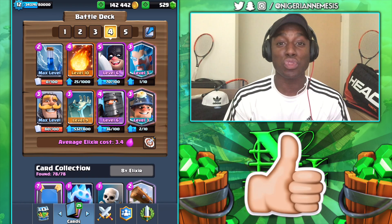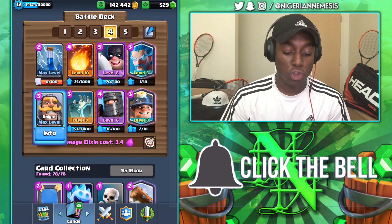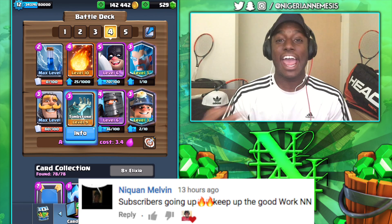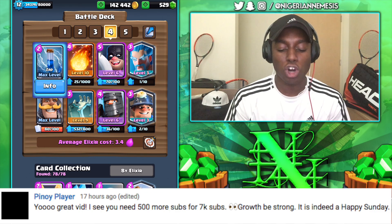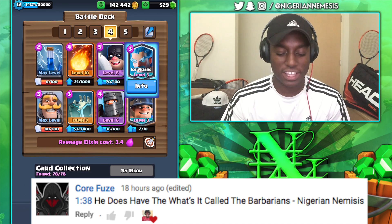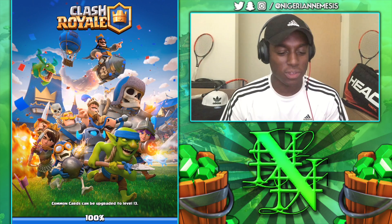So check this deck out guys — 3.4 elixir. We've got the knight, one of the best cards in the game right now. We have the tombstone to help distract troops, the hog rider, royal giants, things like that. Skeletons on defense can be really useful. Our two spells are the fireball and the zap, and we have the ice wizard because he slows down troops and helps defeat big pushes. Let's hop into some grand challenge matches.